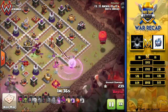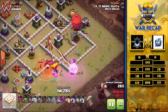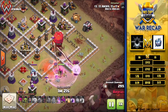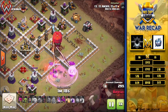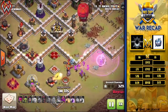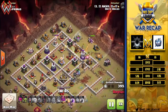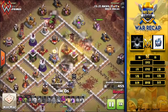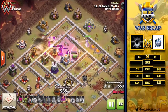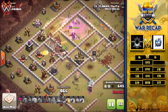Poison makes the CC easy to deal with. He sends the stone slammer because the inferno is targeting the healers, trying to get the inferno to target the slammer so the queen can continue her charge. Unfortunately the tornado trap keeps the slammer from getting the inferno tower down before it takes out pretty much all the healers. One healer remains, she hits her ability, finishes up the enemy king and takes down the enemy queen. The CC is down and the hog riders start coming in from the top side. The rage spell — probably meant for the queen — gets improvised onto the hog riders, and they get through the eagle very quickly.